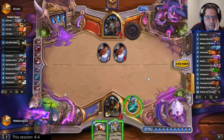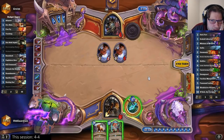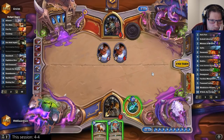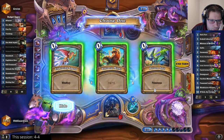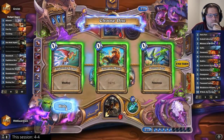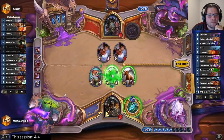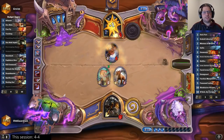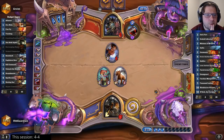But he heals for 3, so he gets to 8. He doesn't play more minions because he doesn't have any. Is 30% my best chance to win the game? I think it is. Here we go for the 30% win. That's not enough for the 30% win. He could have a Faceless Manipulator — Faceless Manipulator would have been lethal. I had to kill the Doomguard when I didn't have lethal, because Faceless with the Doomguard would have been lethal.